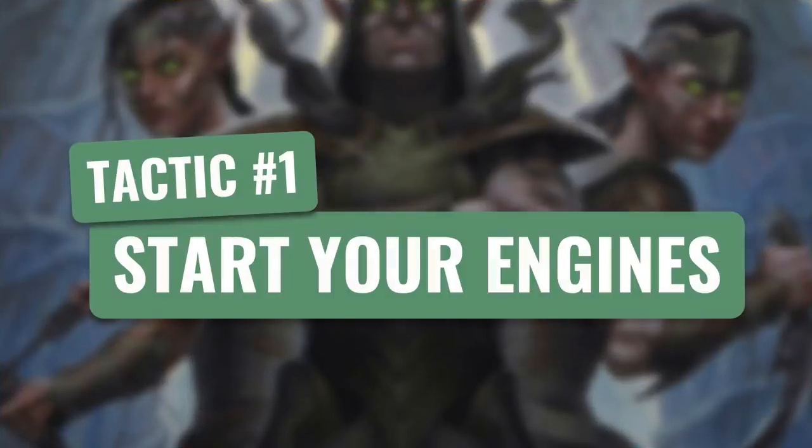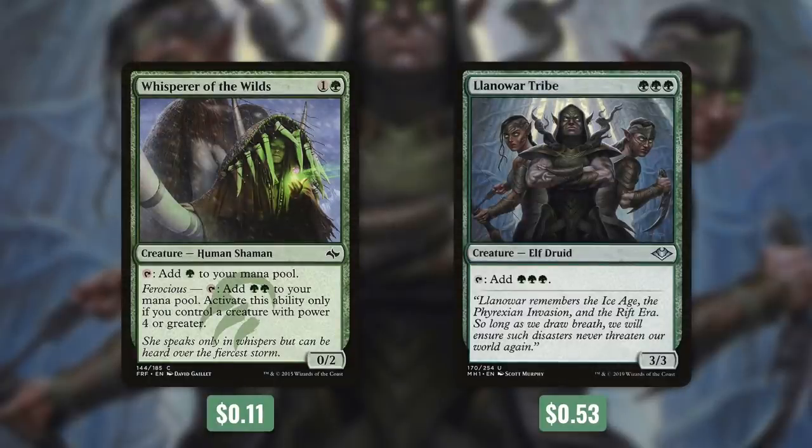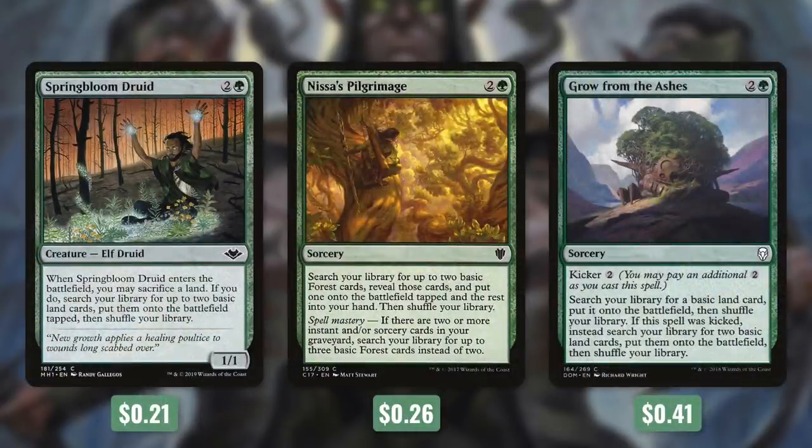Tactic number one: Start Your Engines. First up, we've got one-mana elves that can tap for green — Llanowar Elves, Elvish Mystic, and Arbor Elf. Next, there's Whisperer of the Wilds, which taps for green, but if we've got a creature with power four or greater, it taps for green green — and the vast majority of the time in this deck, that's going to be the case. Then there's Llanowar Tribe, which taps for green green green and has three power, so on its own it can account for six mana toward Galta. For land ramp, we're running Search for Tomorrow, Scoured Barrens, and Rampant Growth. Nissa's Pilgrimage gives us one forest into play tapped and one into hand, or two into hand with spell mastery. Growth from the Ashes gets us one basic into play untapped or two if we kicked it.